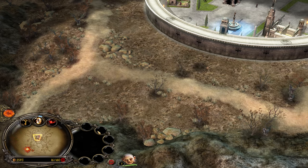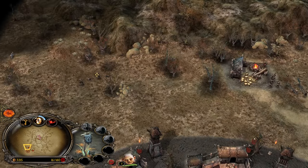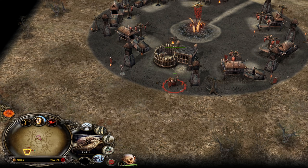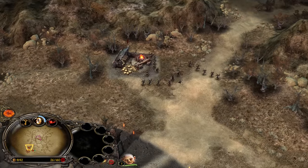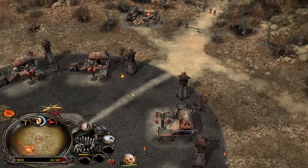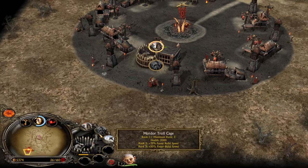Getting the troll cage to level 2 gives us the chance to recruit the best leadership unit — the Drama Trolls. That's going to make our trolls hit like an absolute truck. Mordor is a leadership monster. Early on we'll have the Drama Trolls, but later we'll have Darkness from the spellbook, Eye of Sauron, and the Witch King to make our trolls almost invincible. Luckily, the archers here don't deal damage to buildings, so we should have enough time to get at least one Drama Troll on the field.